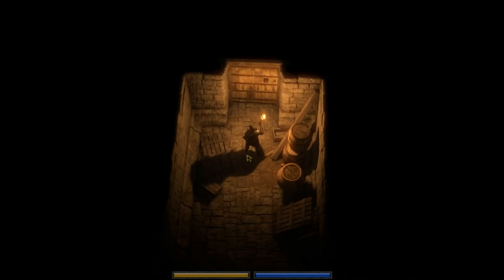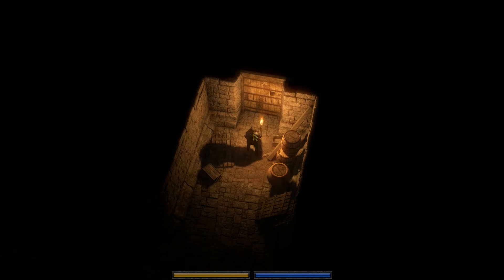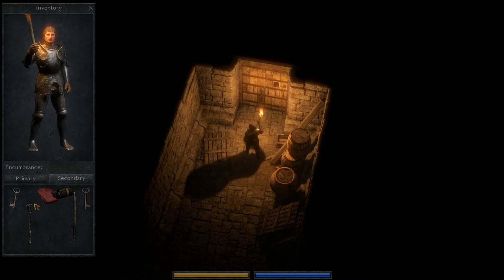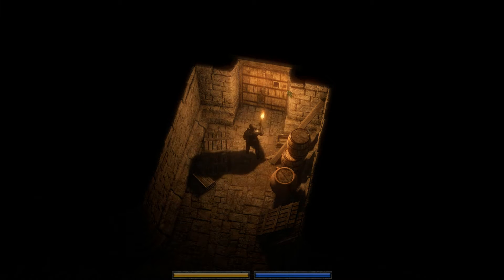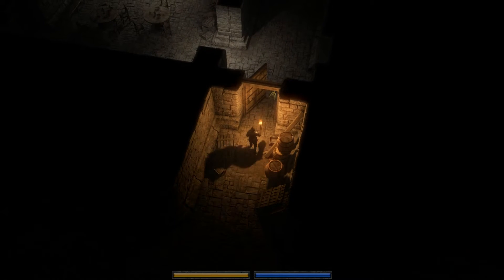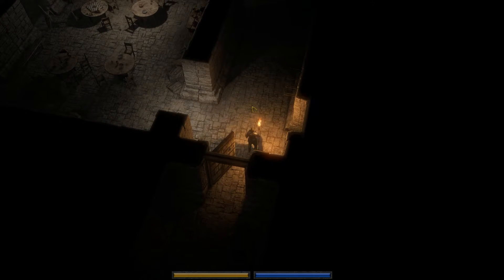Hey everybody, welcome back. We're continuing our story mode using nothing but our fists. We need to unlock this door — which key is it? That one. If I remember correctly from previous playthroughs, there's gonna be a lot of zombies in here.